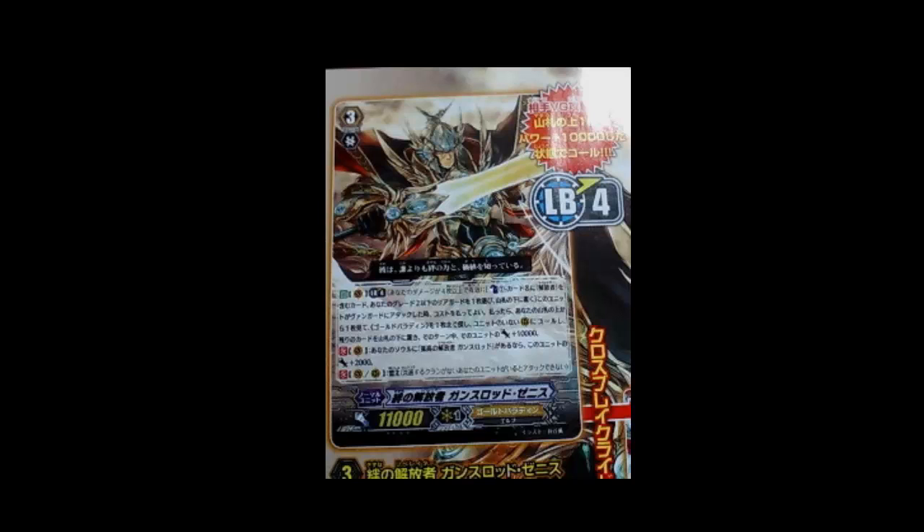And now for the limit break. It's very simple — limit break. The cost is one counterblast. When this unit attacks a vanguard, you may pay the cost. It's counterblast one, and put a grade 2 or lower liberator unit to the bottom of the deck.